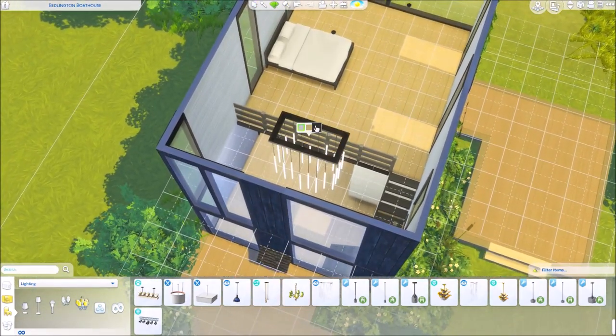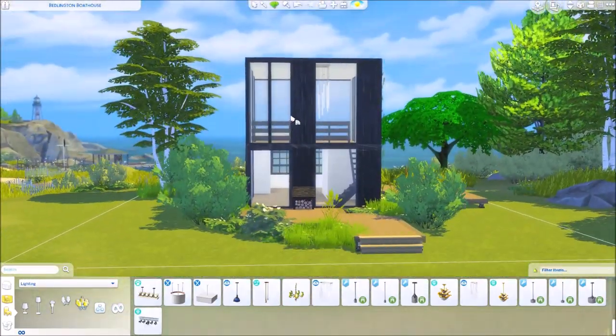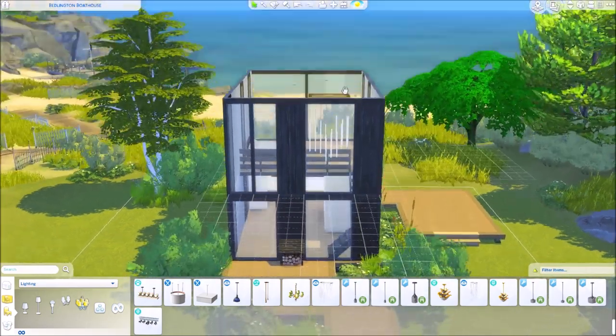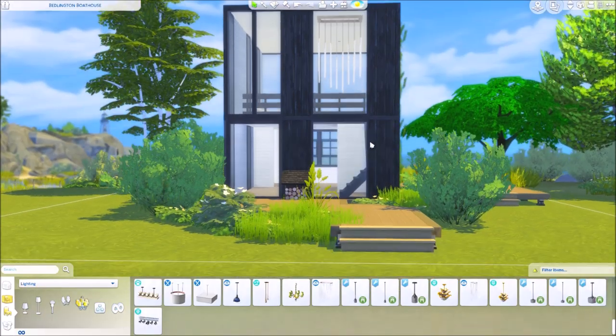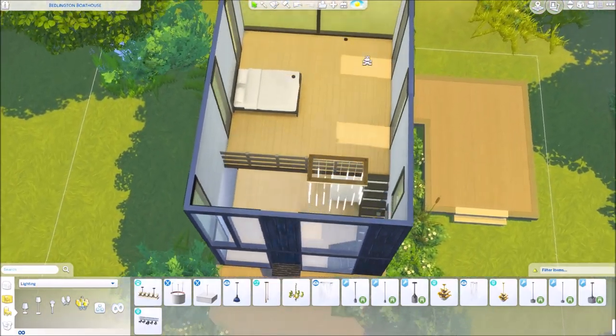Why don't we go classy with this house and add a chandelier — fun, bougie even though it's kind of a lofty house! Actually, let's move it right there — look at that, now that's a view! Oh I love that, that's so cool — I just discovered something new.